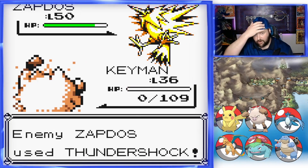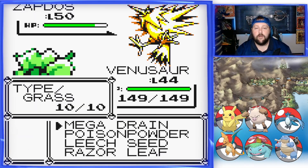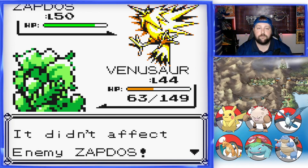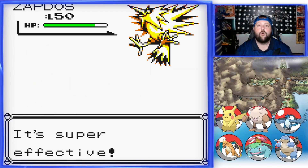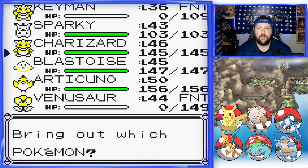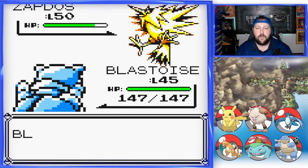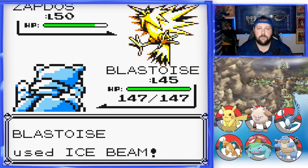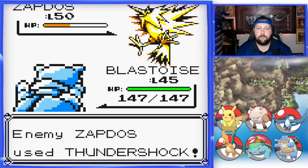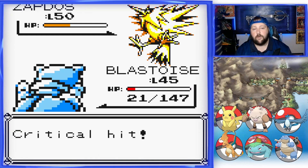I should have brought Dugtrio for this adventure but I chose not to. We're gonna use Venusaur and do something really risky, like we did last time. Drill Peck — super effective! Okay, we're already in some trouble. Blastoise, get up there — Ice Beam, and hopefully you freeze this stupid bird. You do not freeze the bird, and it all but one-shots you. This did not go well, guys. Oh, it's going — oh, it didn't kill me!